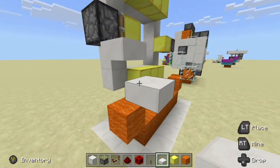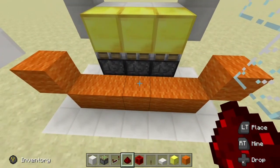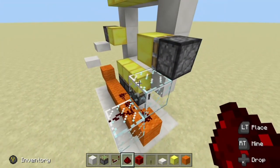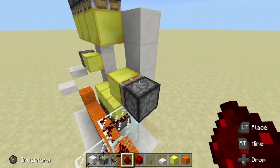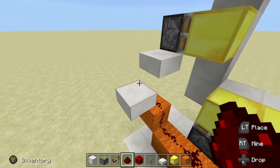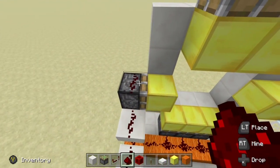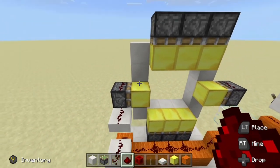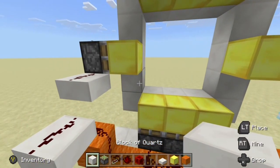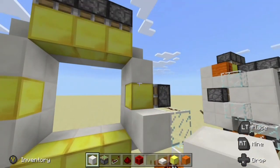Now what we want to do is grab our redstone dust and start wiring this thing up. Let's go this way first — come up and walk our redstone dust up right here to the top of this piston. Now we come across like this, walk it up this side, and then finish the redstone dust on top of this piston. Obviously we still need to wire the top three, so at this point let's go ahead and start filling in our walls and our floor because we will be running redstone across the top.